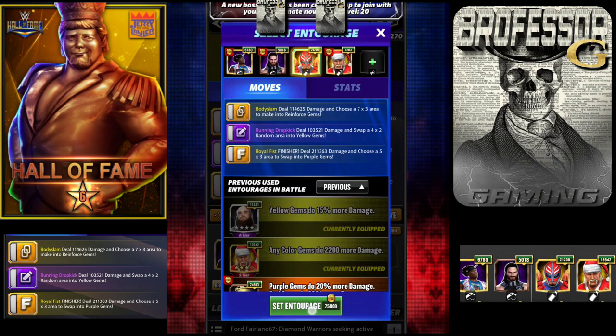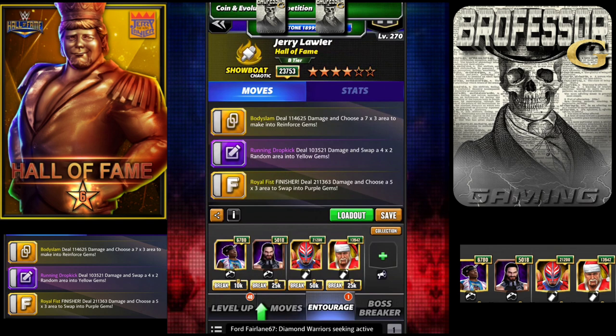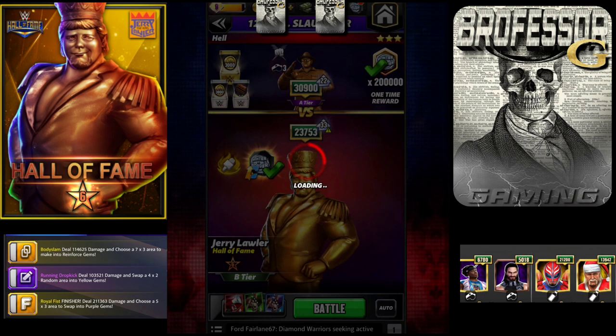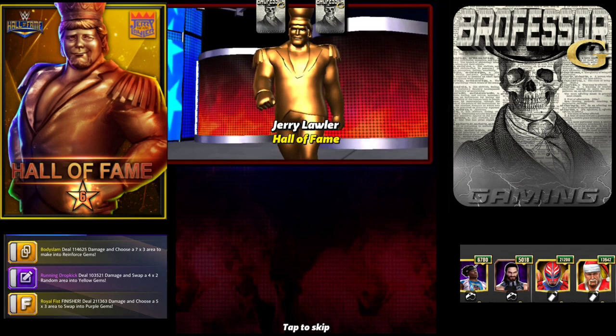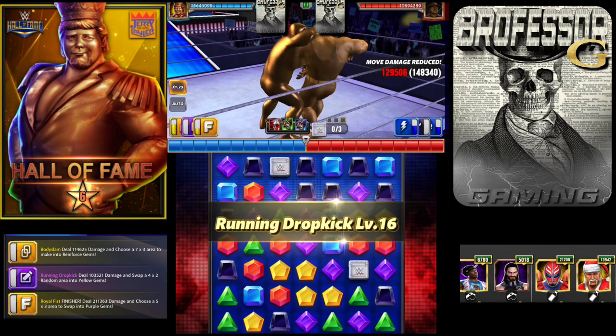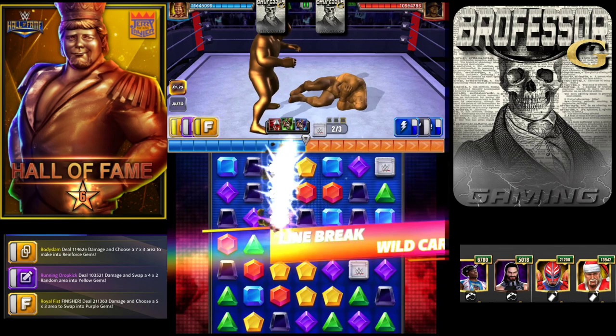I'm going to put in Ray Motu Ray to get some more purple damage to go along with Hogan. That's how we're going to run him going up against Slaughter. Since Scopely has given us a lot of Hall of Fame tokens, we have a lot of options to take guys up, and Lawler is not a terrible option, especially since he was a free-to-play player.